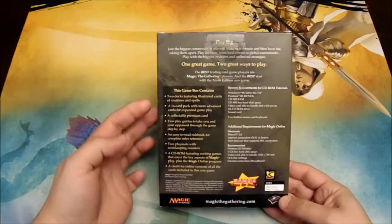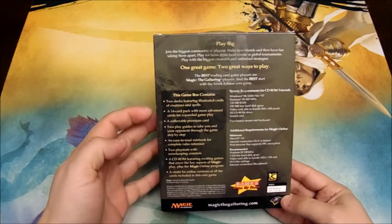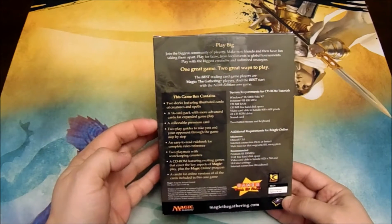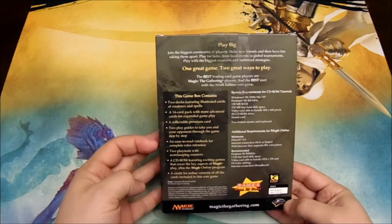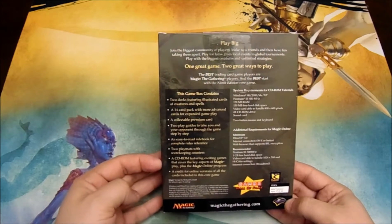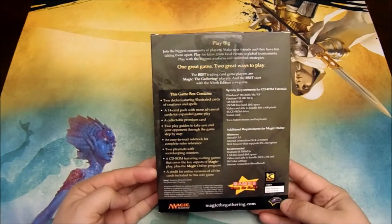As it says here on the box, the box contains two decks featuring illustrated cards of creatures and spells, a 14-card pack with more advanced cards, a collectible premium card, a play guide to teach you how to play the game, a complete rulebook, two basic play mats, and a CD-ROM with the program, as well as credit for the online versions of the cards included in the game.